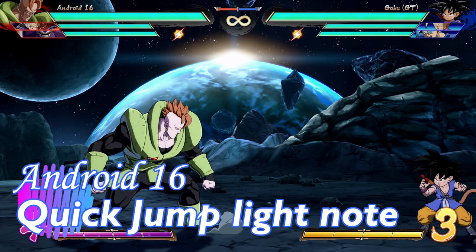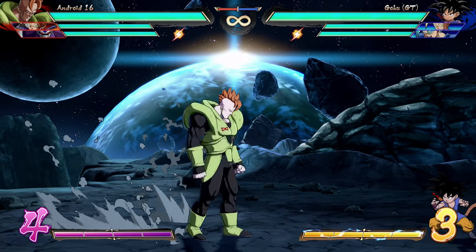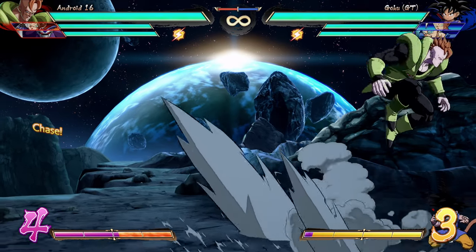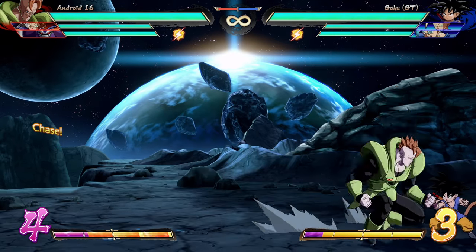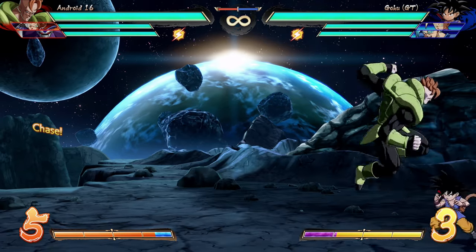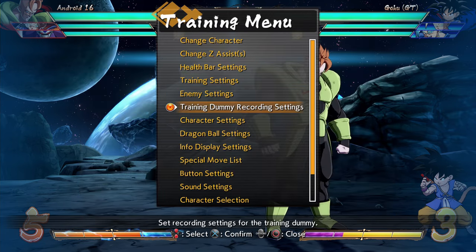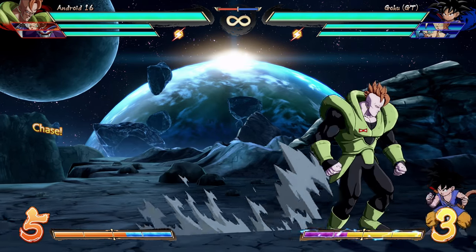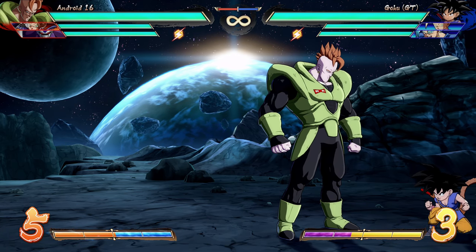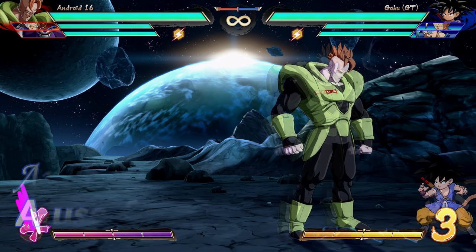Quick quality-of-life note: 16's jump light hits very deep and very low. If you're doing deep-angle super dashes you can easily tap opponents in the head. Not every character can do this, and those that can rarely do it as well as 16. This makes it very easy for him to keep offense up even on smaller crouching characters, and due to the angle he can just easily tap people in the head. You will catch a lot of people sleeping at the wheel.